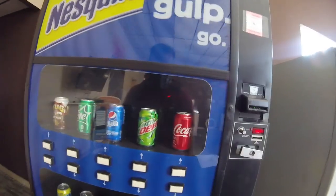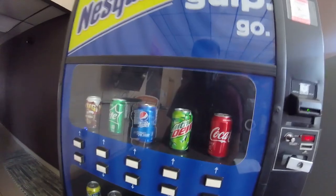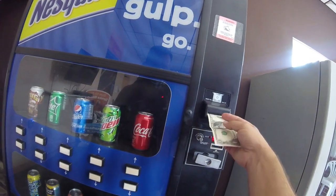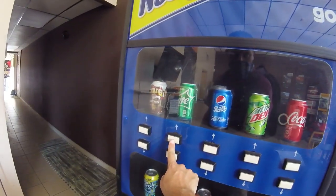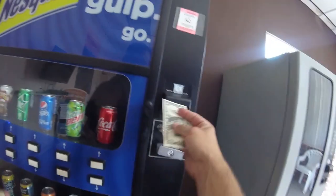Press the Pepsi button and it vended a Pepsi the correct way. I can't explain it - it didn't work right the first time but every time after that it did. Let's try Sprite next. It gives us a Coke again - just like Pepsi did. Let's do another test, and sure enough Sprite comes out correctly on the second try.